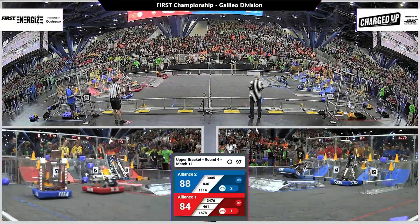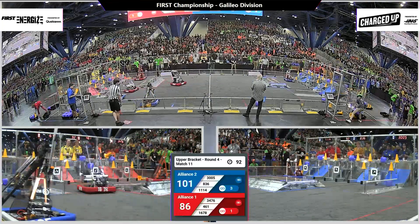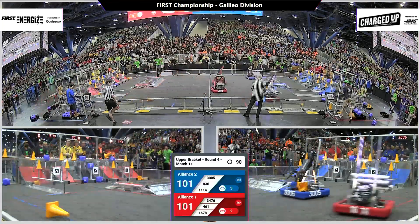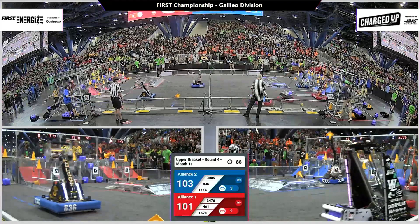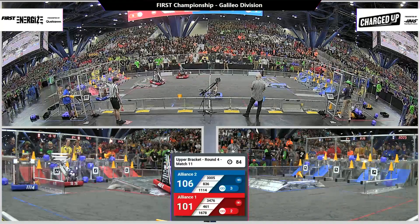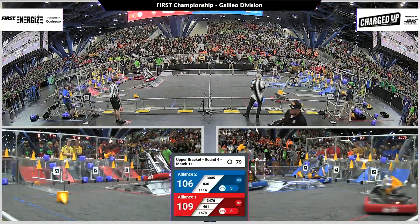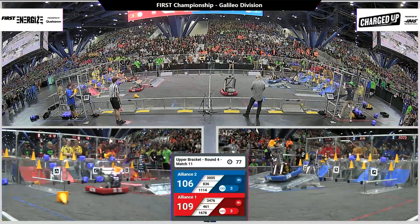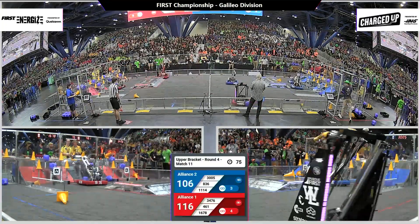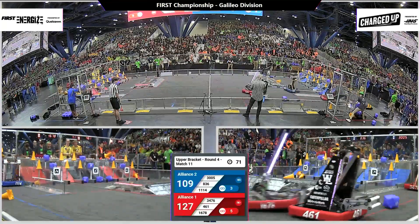Blue Alliance looking to finish off their top grid and they do so. Red Alliance trying to do the same — they still need one more cone on their top node. Blue Alliance with the lead 103-101, but these two teams are close in score. All three Red Alliance robots looking to score cubes — one, two are scored. Blue Alliance robots racing back across to score cones. All six robots playing offense during this match.